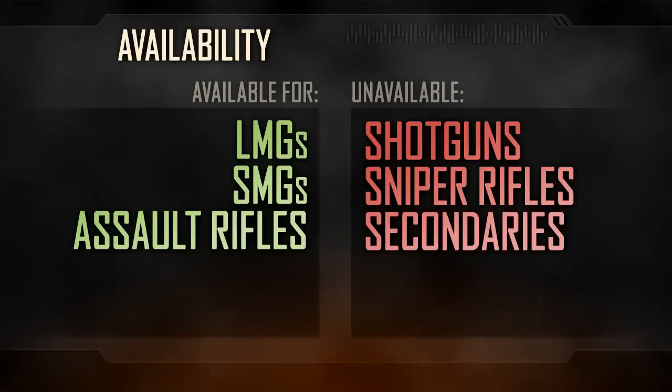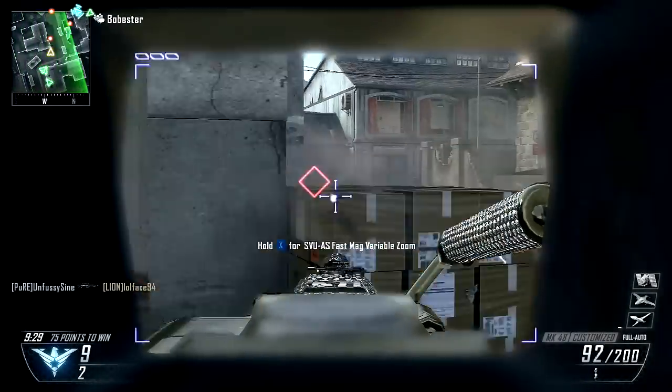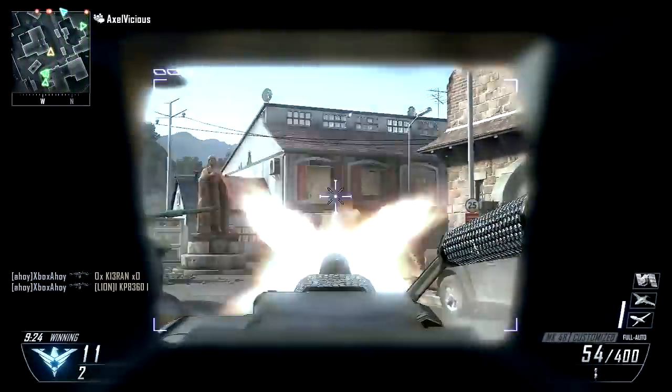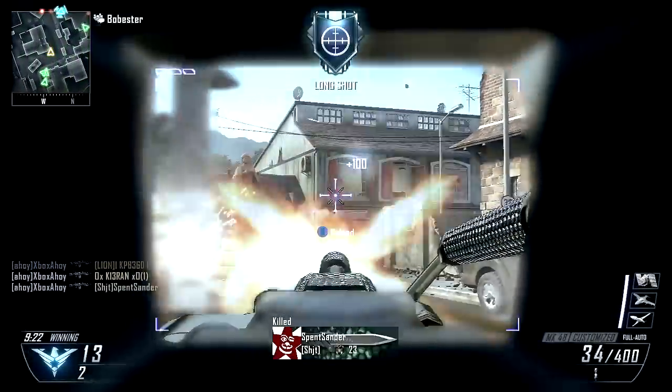In-game, the Target Finder is available for the Assault Rifles, SMGs and LMGs. You may only equip a single optic on any given weapon, but any other option remains open when using the Target Finder.